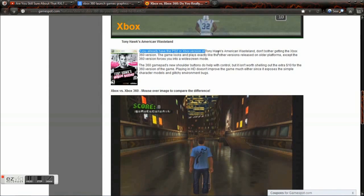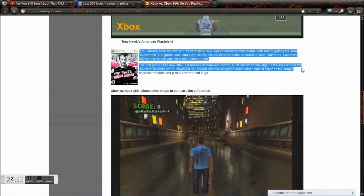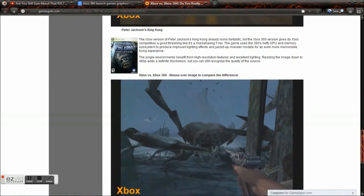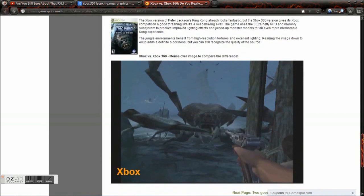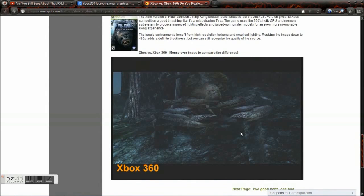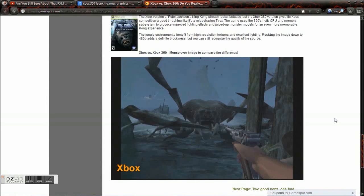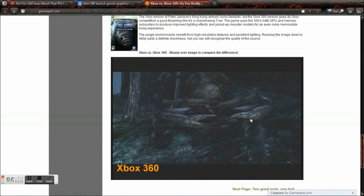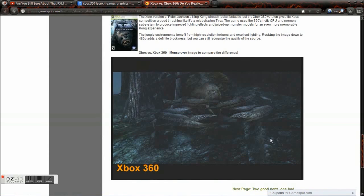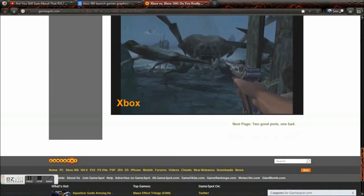I'll leave a link for you guys to check out this page. But a lot of the launch games on the 360 actually didn't look much different — that's because they're ports of the previous consoles. Here's the Xbox version of King Kong and the Xbox 360 version. In some parts the 360 version looks a little shinier, but not much. Some parts actually still look blocky on the 360. Really, the average Joe would not be able to tell the difference between graphics on the Xbox 360 and the Xbox.